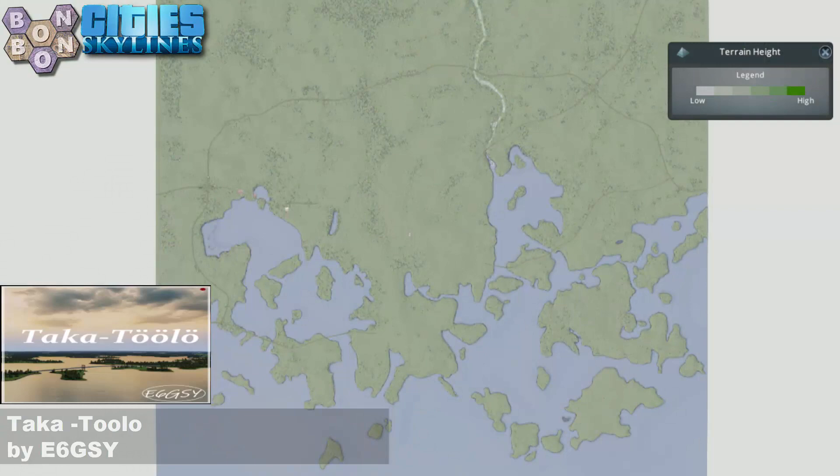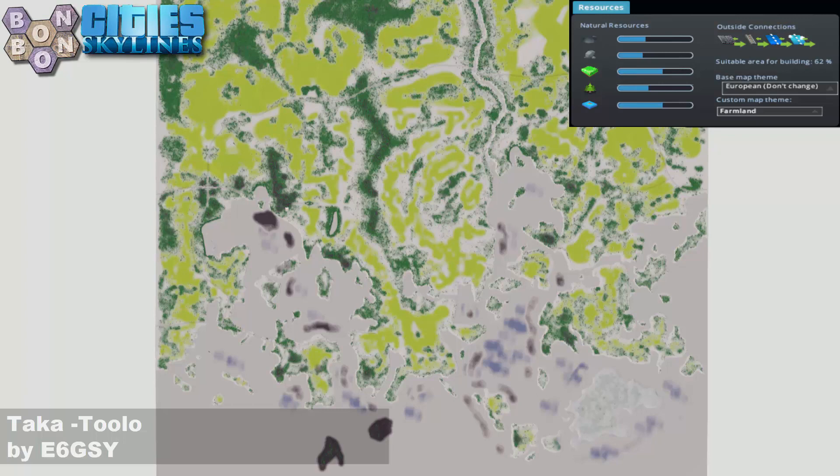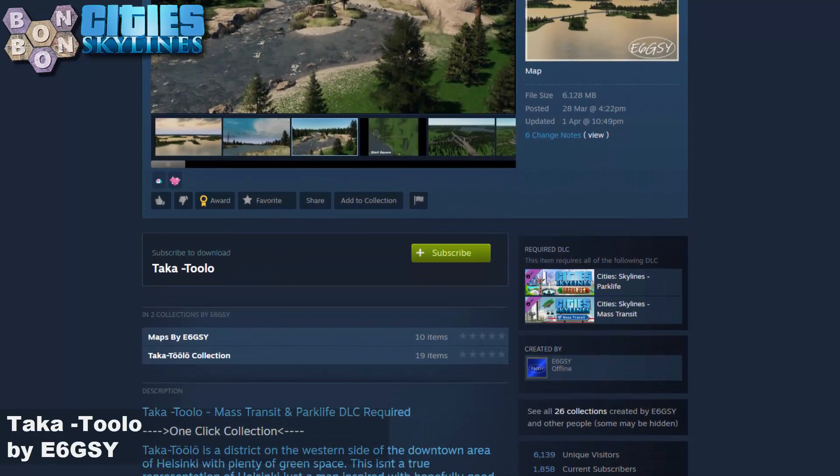We have a fairly flat map - there is a little bit of undulation, but it's definitely a good playable map for the big city builder. Resources are very strong, lots of farmland. We're using a theme which includes a farmland theme within it because we're using a theme mix. There is fishing if you've got Sunset Harbour, and there's actually some tuna at the bottom part of the map.